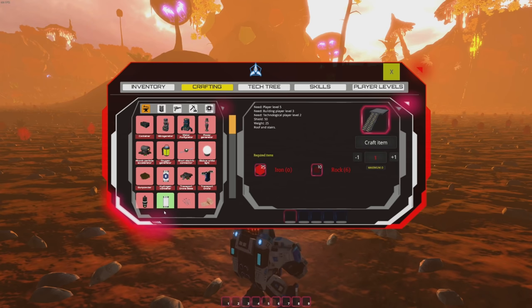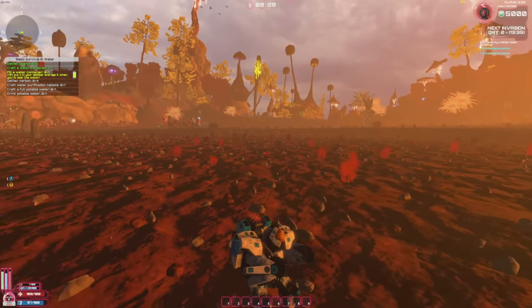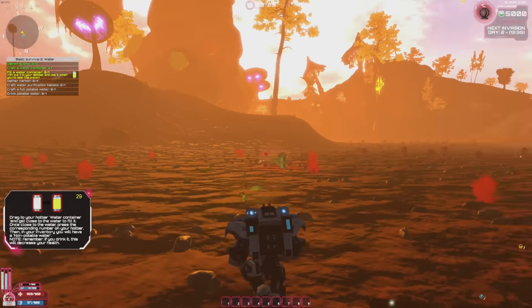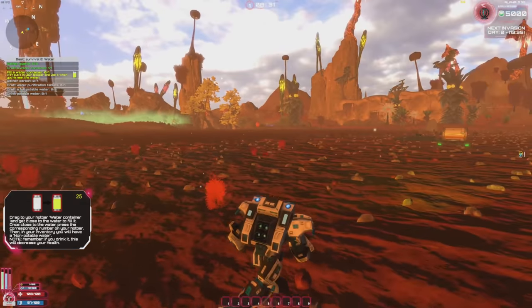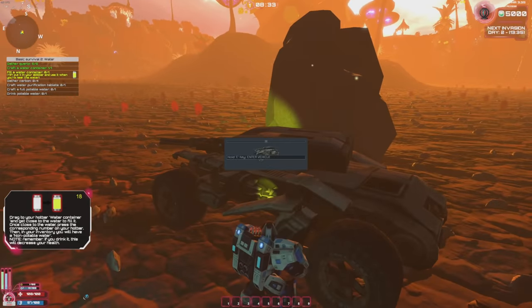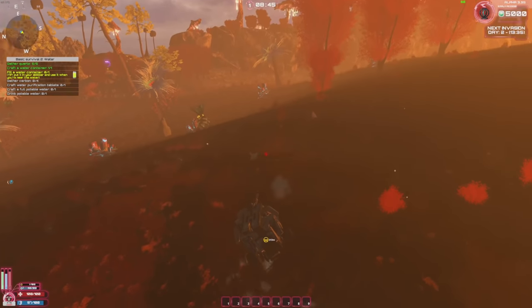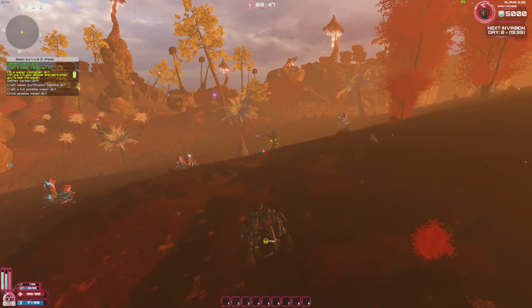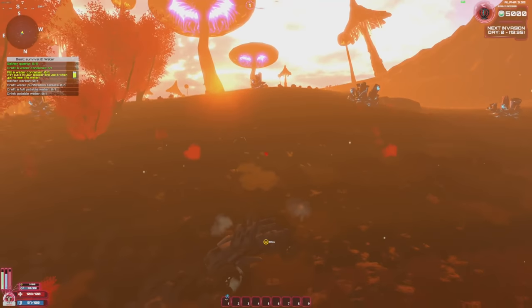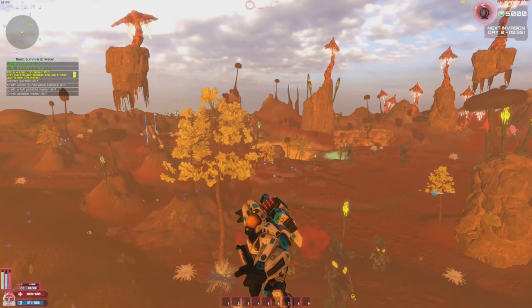Let me go into crafting — I need to make a water container. Found it: craft item done. If you use it below the surface of the water it will fill up automatically. Now I need to find water. I jumped in the vehicle — almost rolled it but recovered. There's a rabbit thing nearby.